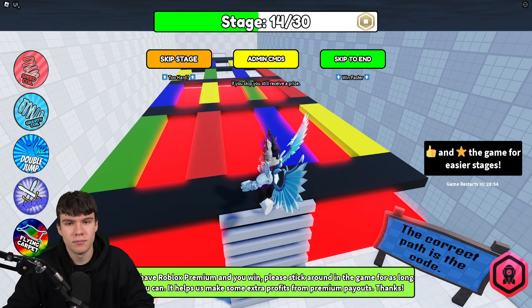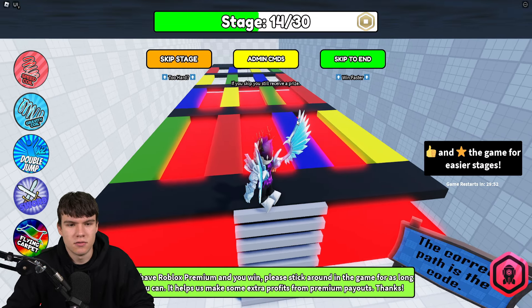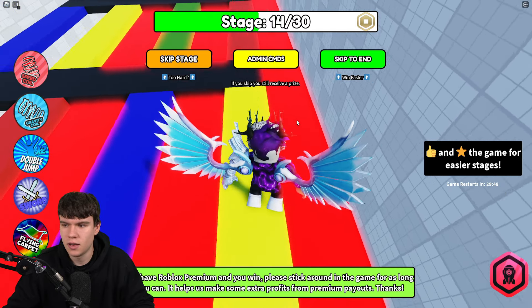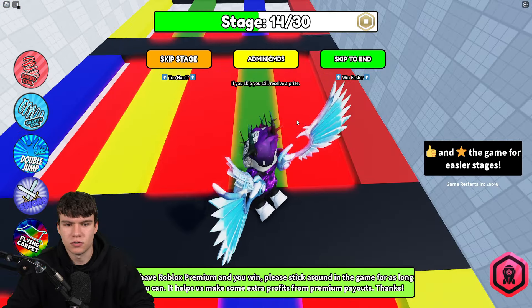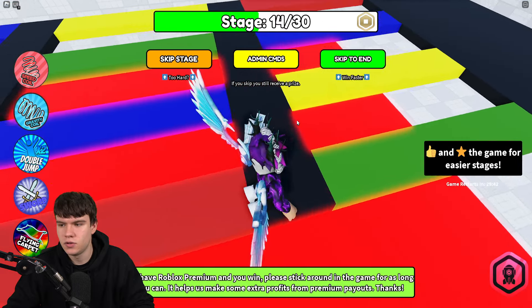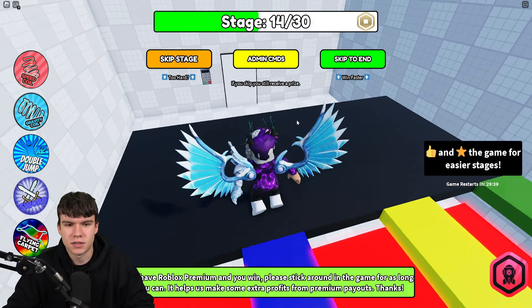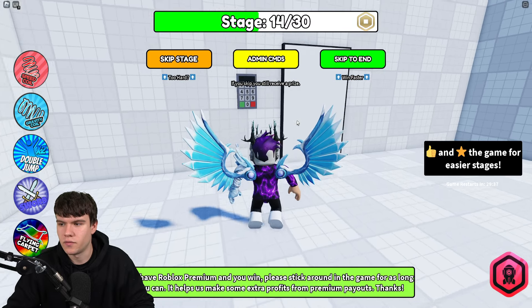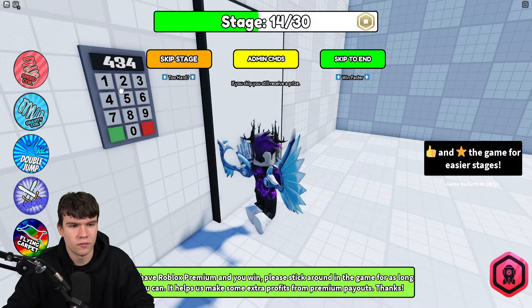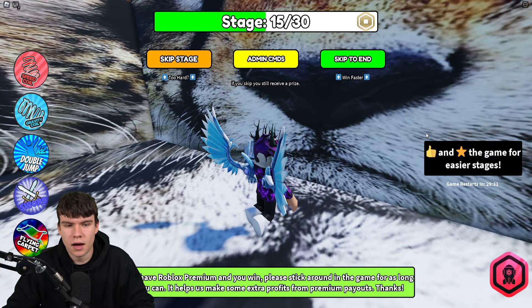For this room, step on yellow, then go to green, then red, then blue to get to the other side. Then enter the code 4342 — correct.